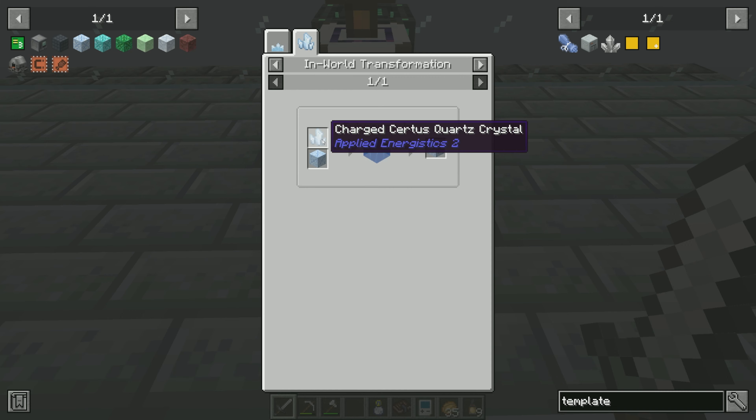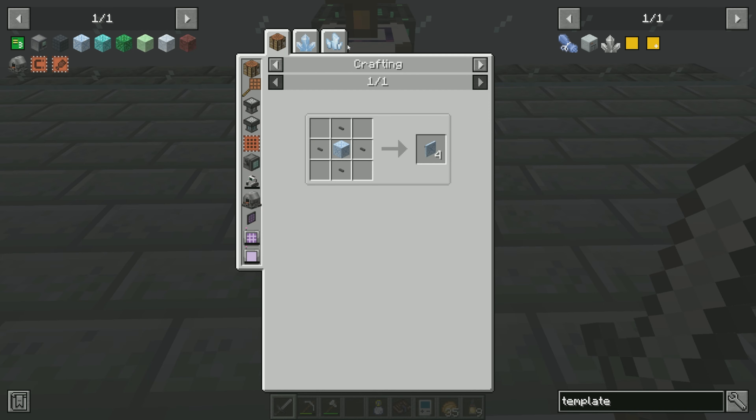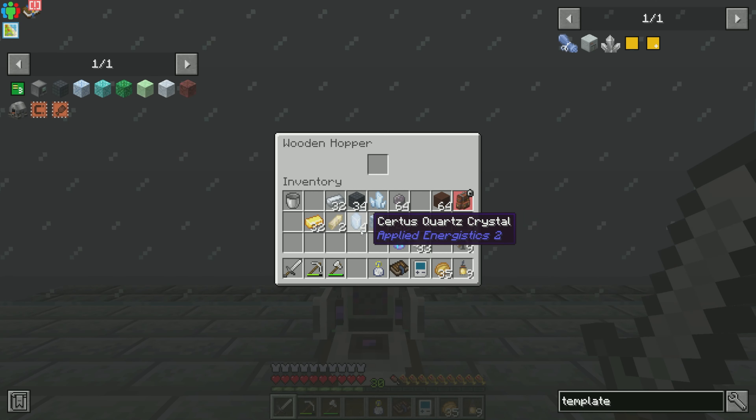A damaged with a charged will make a chipped, and a chipped with a charged will let me progress further. So I'm going to need a total of four charged Certus Quartz — which is exactly what I had. I can cycle through and get ourselves the flawed, so then I don't have to worry about making these anymore. I just throw them into one of my growing setups. That's my goal.